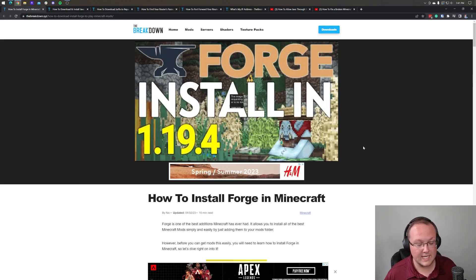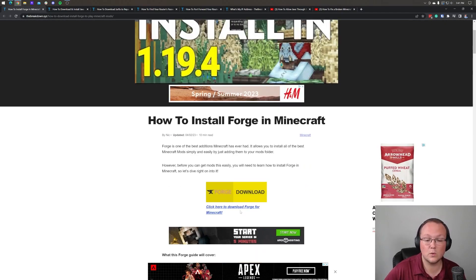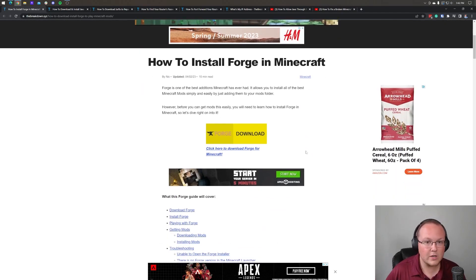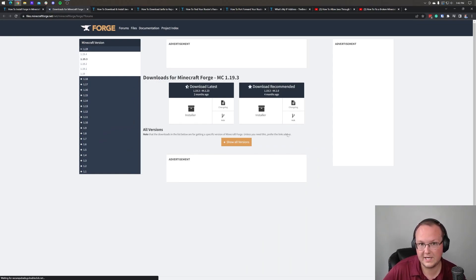Let's go ahead and dive into this. First things first, you will need to download Forge. We have a link in the description that will take you to our in-depth guide on getting Forge. This is important because every single person — you, your friends, anyone who joins this server — will need to install Forge locally. But no matter what, you also download the same file to install Forge as a server. So we want to click on the Download Forge button to be taken to Forge's official download page.